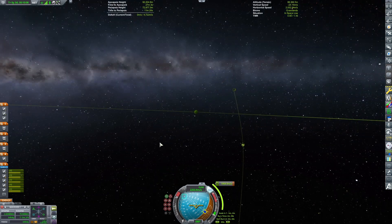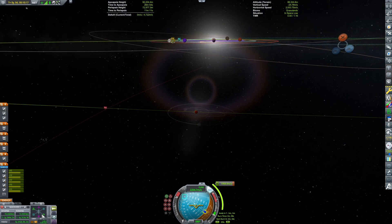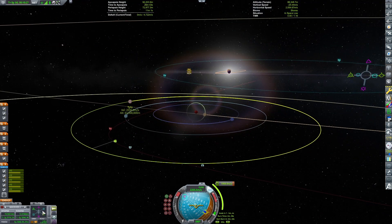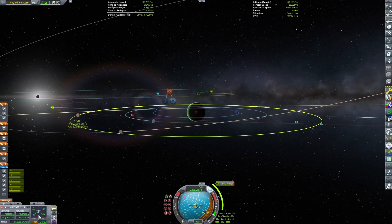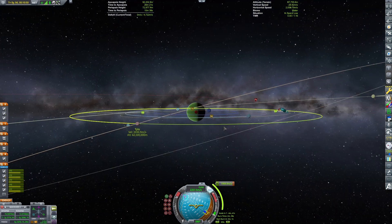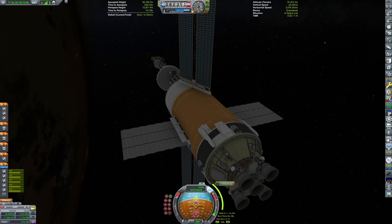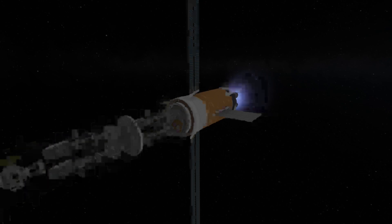I'm plotting the maneuvers. I used a transfer window planner to plot our initial Kerbin escape burn and I'm plotting some midcourse corrections. The goal is to get a nice Tylo flyby. What I want is our Tylo encounter to be before our Jool periapsis, as that will mean Tylo's gravity will slow us down into orbit around Jool. Though I was actually able to make it work without doing that — that's just a general rule of thumb.